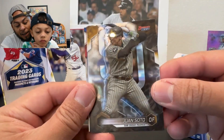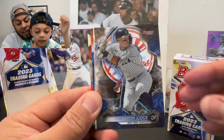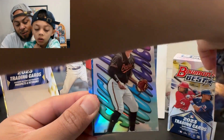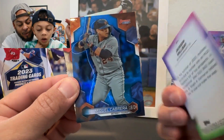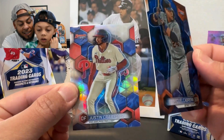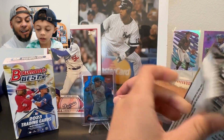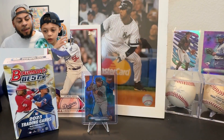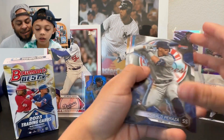We got a Juan Soto — now a New York Yankee — and an Aaron Judge. Let's see what else we got: a Shellacked Jackson Holliday, that's nice, not numbered, and a Blue Miguel Cabrera and a Justin Crawford refractor. We got a Miguel Cabrera Blue numbered to 150 in that last pack. We had to stop for a second — someone was at the door.